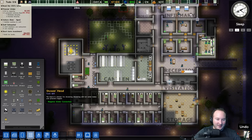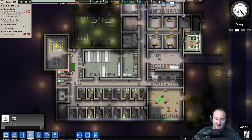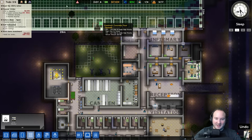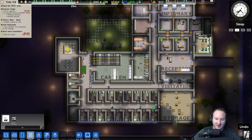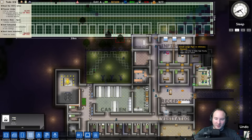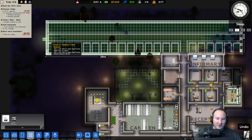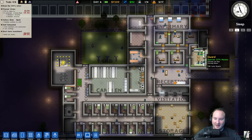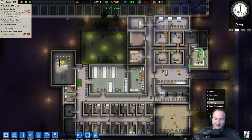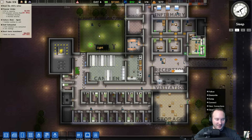Let's put some of these cameras back then — CCTV. We can put those back in there. I didn't realize that's how that works — you have to connect each camera to a specific monitor. We'll put one here and one there. I didn't realize you had to actually connect them. I wonder how many it can connect to. I guess you learn something new every day.